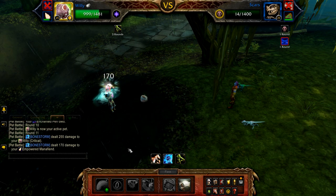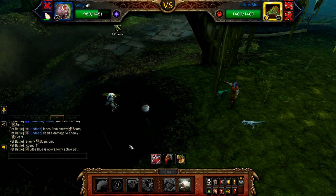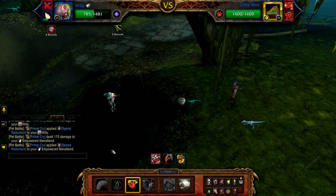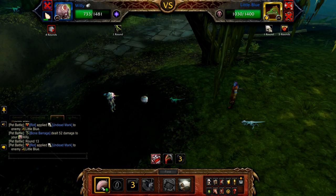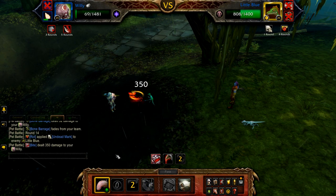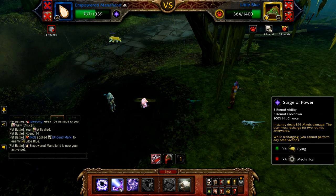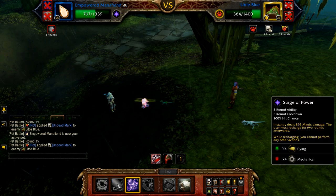Once Scars is defeated, Little Blue enters. Start with Rot, then Tongue Lash until if and when defeated. If Willy is defeated, your Mana Fiend enters. If Little Blue has less health than the damage of Surge of Power, cast it; otherwise start with Arcane Storm followed by Surge of Power.